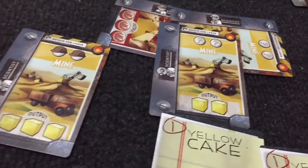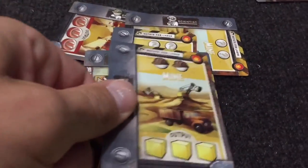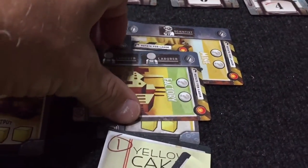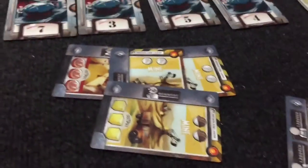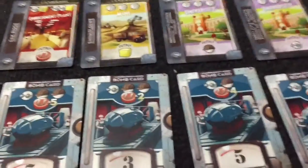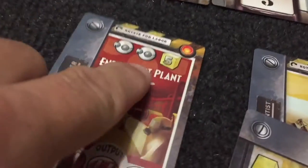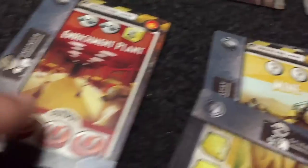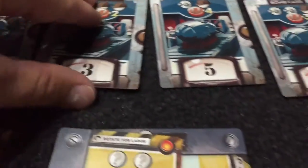I could do two guys — that has two guys — so I'll just burn these two guys to activate... it's two workers, I don't have two workers. This is kind of the puzzle of the game: you just got five cards in your hand, make the most of it, and then go on and on until some of the cards let you transfer yellow cake to uranium. Uranium is what you use to build the bombs, and then you get scientists or engineers, and that'll get you a bomb into your tableau.